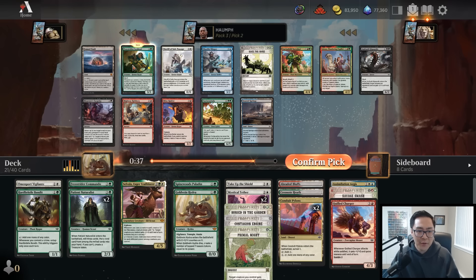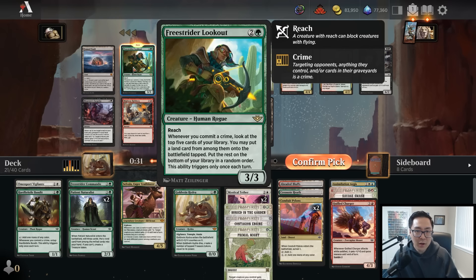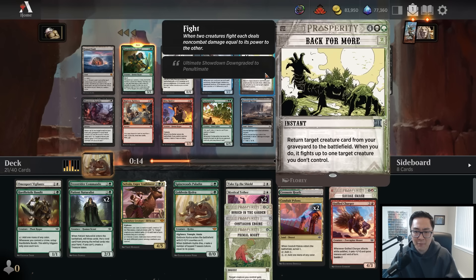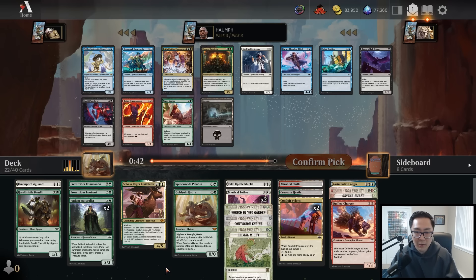Another green rare - let's take that. Freestrider Lookout is a three-mana three-three reach creature: whenever you commit a crime, you may look at the top five cards of your library and put a land card from them into the battlefield tapped. We have deserts and a bunch of removal spells so we'll commit crimes often. Back for More is very good but I don't have black mana. Jolene is quite nice too, but we are going to slam Freestrider Lookout.